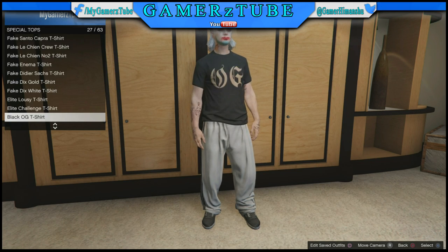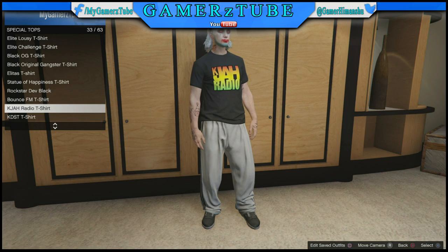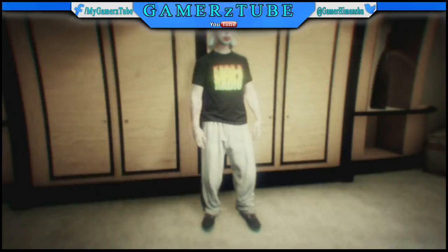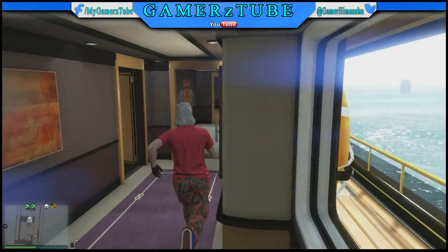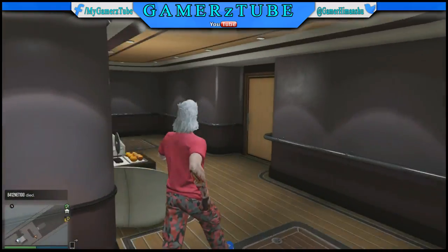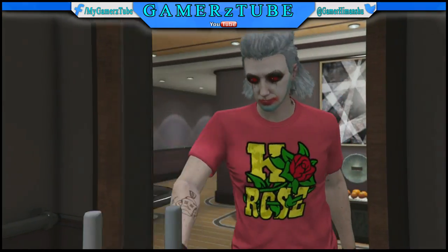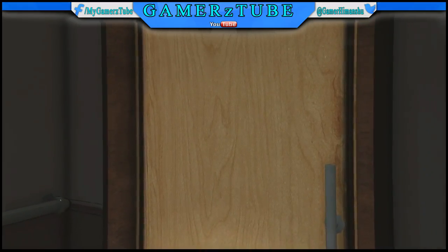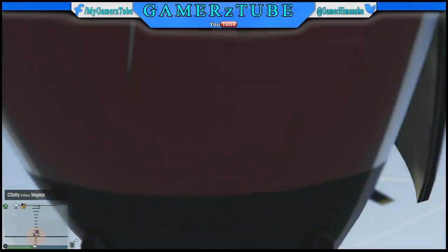The logo for the t-shirt you are choosing now - don't press X on it, just press start. Go to online and find your session. When you have joined a new session, your character should have the logo. If it didn't have the logo, no need to worry - go to any store, go to the outfits, go to the top sections, and you should have it after doing this part.